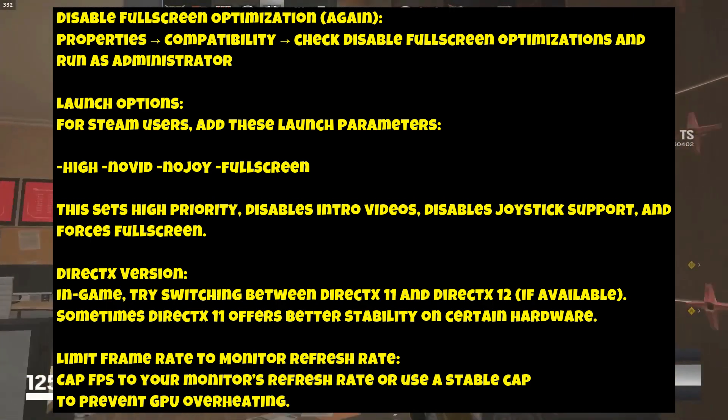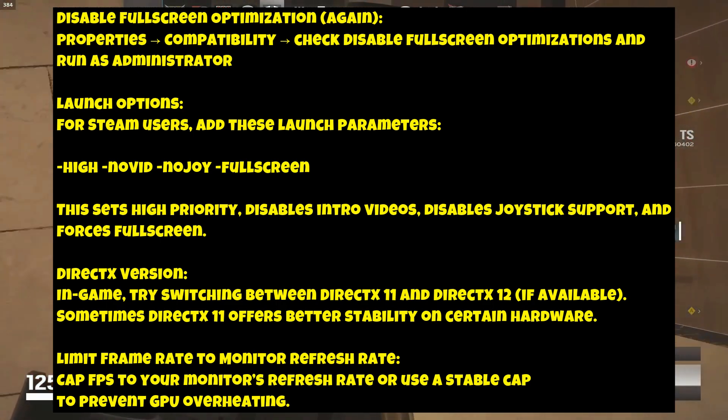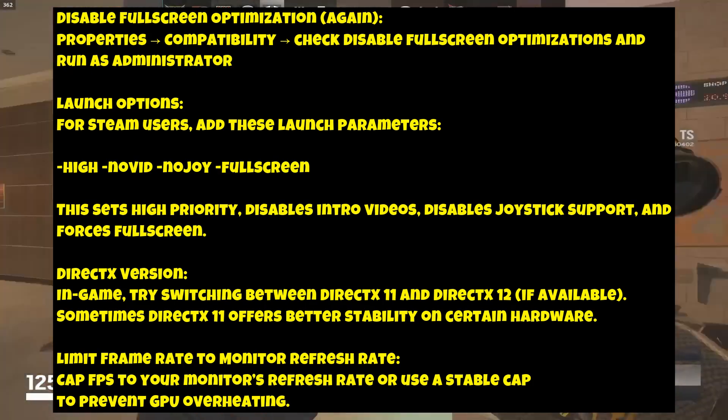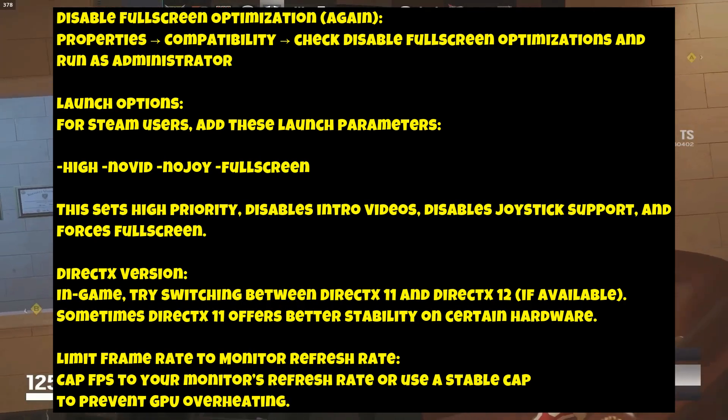DirectX Version: in-game, try switching between DirectX 11 and DirectX 12 if available — sometimes DirectX 11 offers better stability on certain hardware. Limit Frame Rate to Monitor Refresh Rate: cap FPS to your monitor's refresh rate, or use a stable cap to prevent GPU overheating.